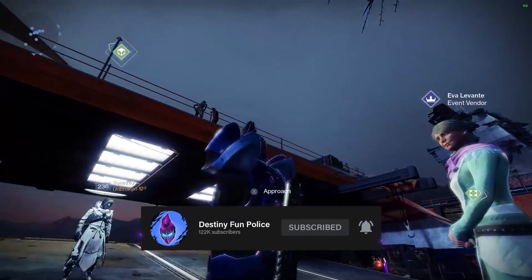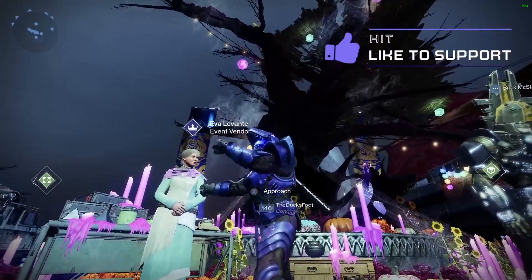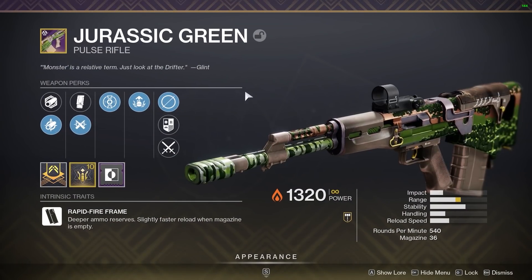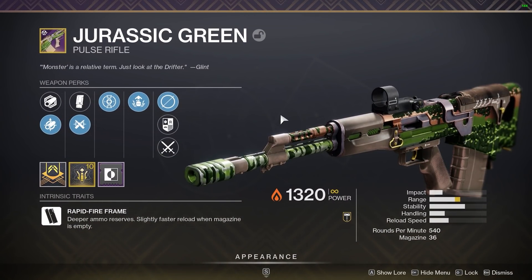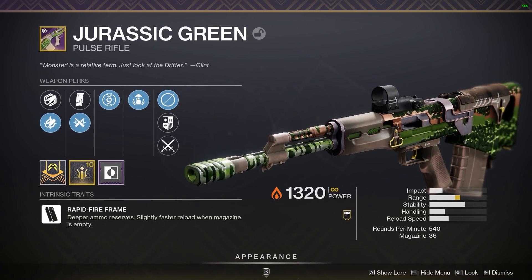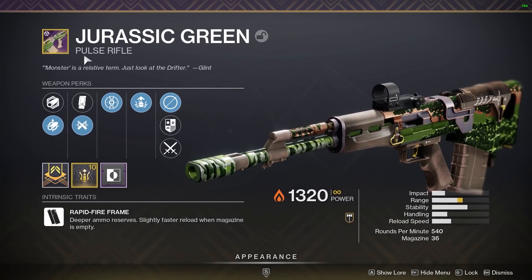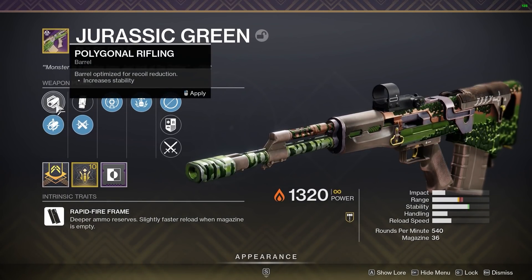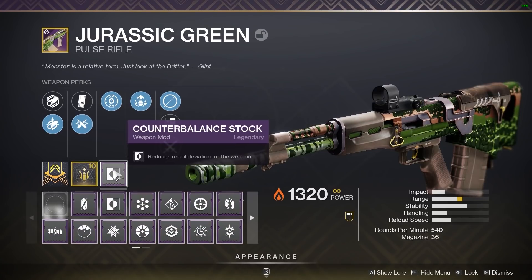All right guys, another video today for Festival of the Lost. Jurassic Green is a pulse rifle that has returned to the game, so I'm reminding you to like and subscribe if you enjoy spooky season. This is the Jurassic Green — an energy 540 RPM pulse rifle, so think Darkest Before and Grid Skipper. Now we have a third in the same slot. You do two quest steps for Eva Levante and she'll hand you this pulse rifle. It's pretty easy to get and I believe it'll be farmable throughout the event. The roll includes Small Bore, Polygonal, Ricochet, Extended, Heating Up, Adrenaline Junkie, Range Masterwork, and a Counterbalance Stock.